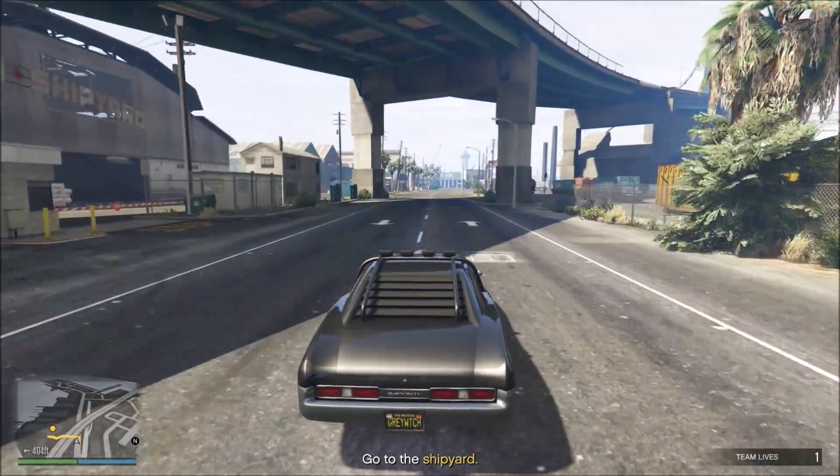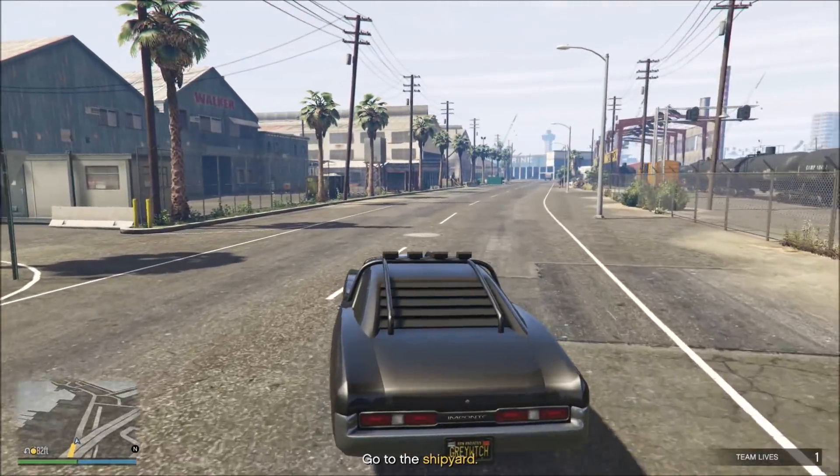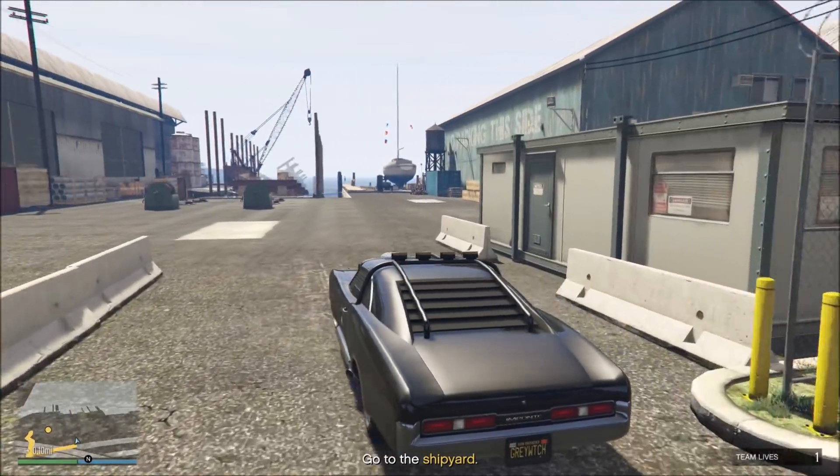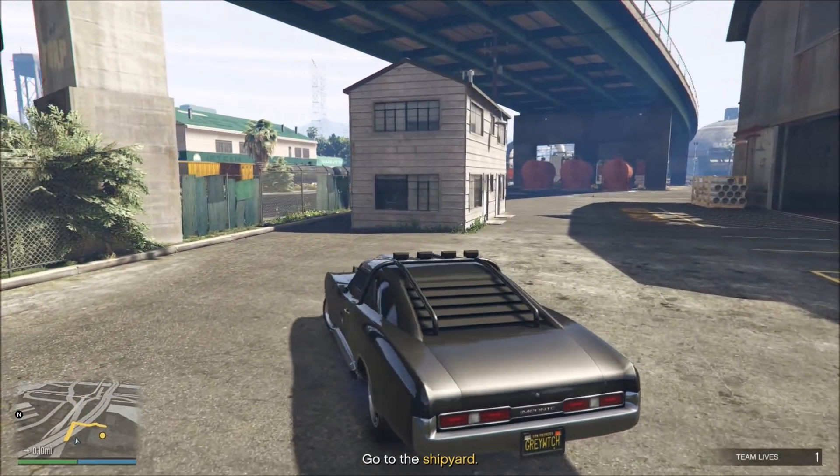As you approach the Meriwether warehouse, you want to come to the second entrance. Turn in here, and we're going to use our car for cover. You want to turn at kind of an angle, about right in this area.